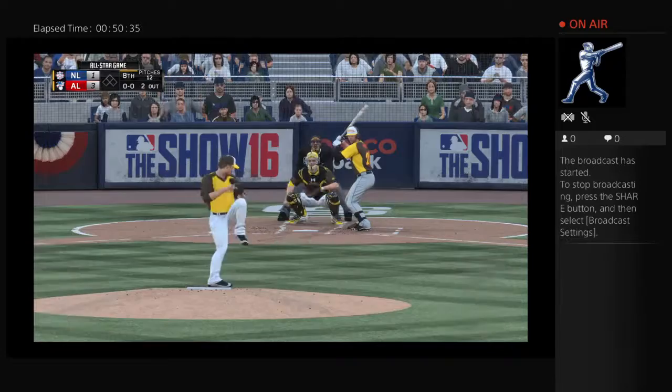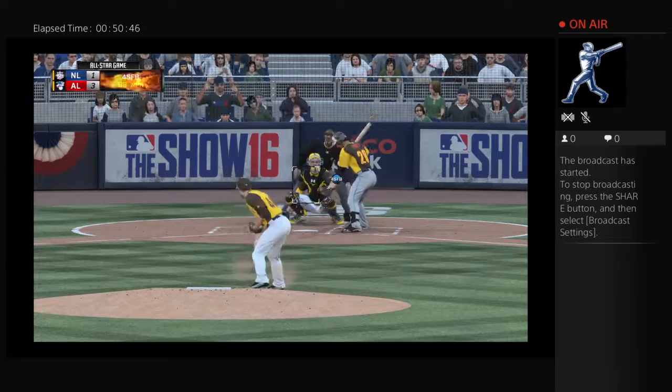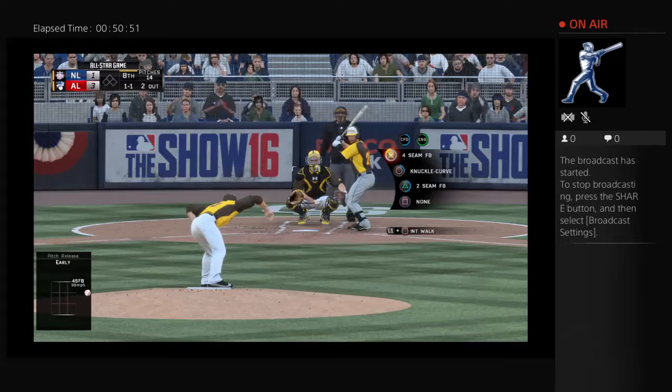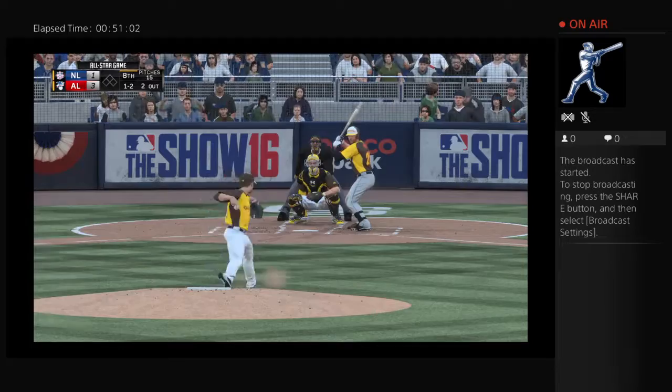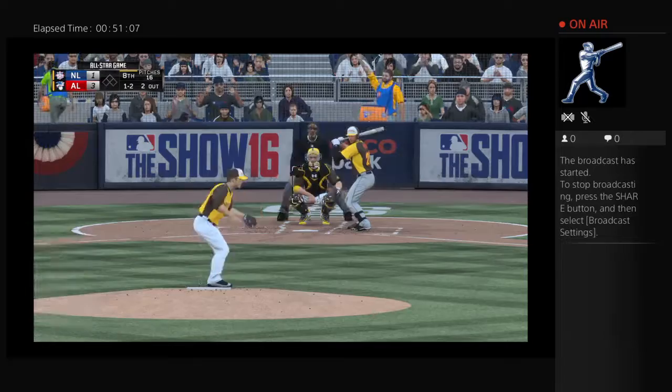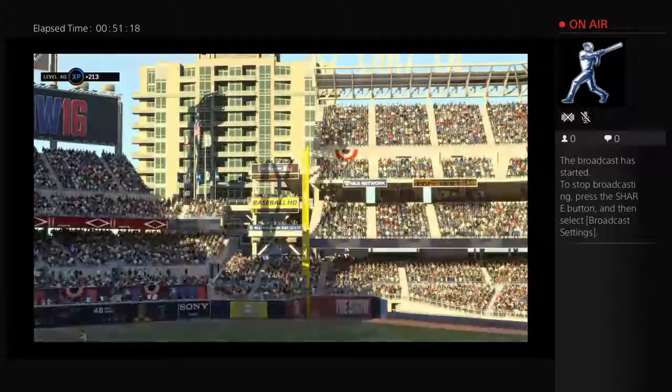Buster Posey digs in — a single and a fly-out in two trips thus far. Gets ahead with the fastball — strike one. Two out, nobody on. Off the plate and in — one ball and a strike. Falls behind 1-2. Chopped foul at the plate — remains 1-2. A ball in the air carrying toward right center — on the move is Betts, and the inning is over. One run, on the home run, no errors, no one left on base.